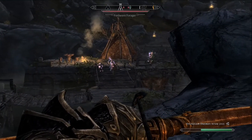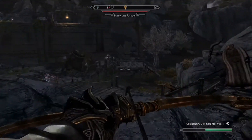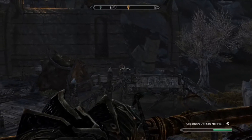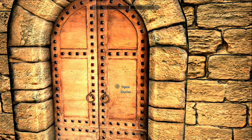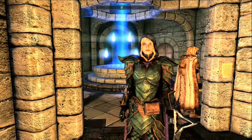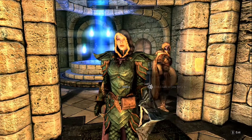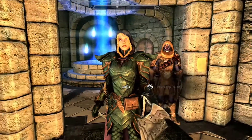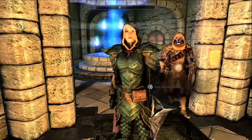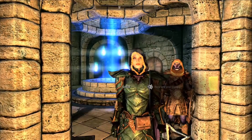Inigo has this great part of his functionality where you get a power to control him in the form of whistling, and it's context sensitive — so wherever you're facing when you whistle will have a different order for him. Sophia's personality shines through and she's always got something witty to say, especially to the other NPCs, and she'll often call you into conversations.